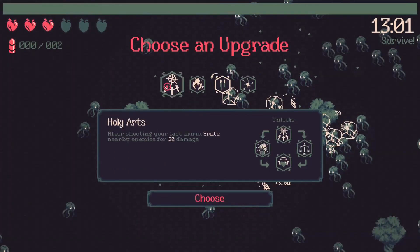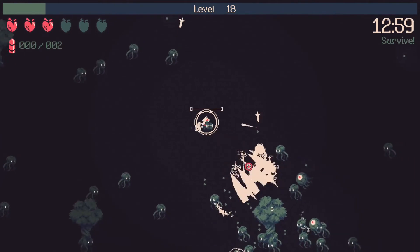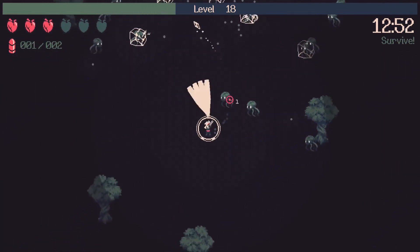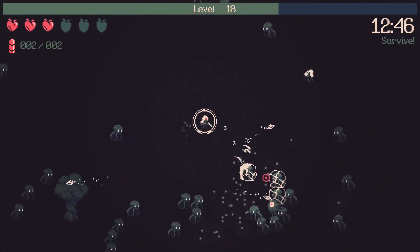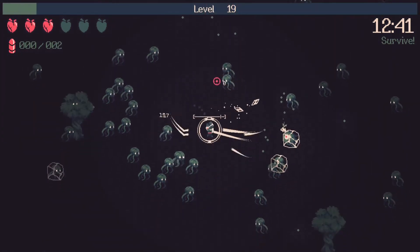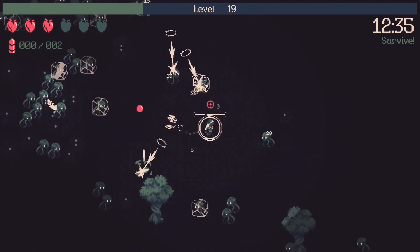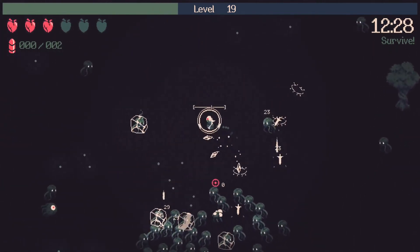There it is — that must be the new one. Smite! Every time we fire our last shot we do 20 damage to all enemies around us. That's very nice. Now we're freezing enemies when we reload, doing Smite damage, plus if they get too close the glare damage kicks in. All of that stacking should make it very difficult for enemies to stay near us for long. Hopefully we can get the additional upgrade that gives shields back. Lightning's not bad either — it strikes roughly where your cursor is, nice for boss fights.